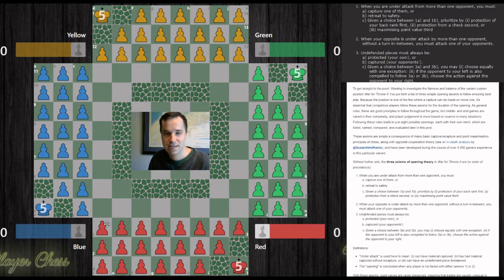On move number one, when red is deciding its first move, red is actually facing a dual attack from blue and green. When you are under attack from more than one opponent, you must capture one of them or retreat to safety. Obviously there's no way to retreat these pawns, so you need to capture one. I'll show later which is better, but in the opening, capturing blue is probably equally effective as capturing green.